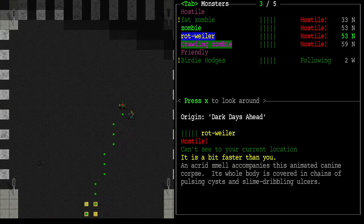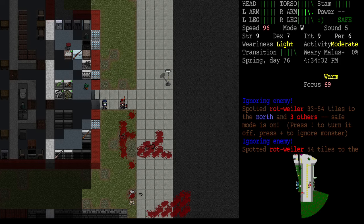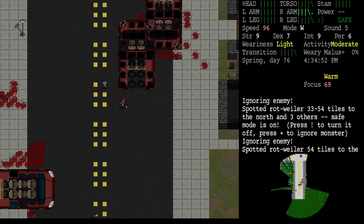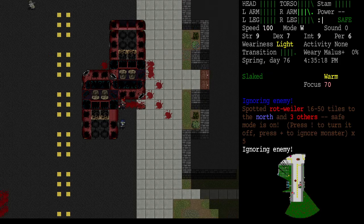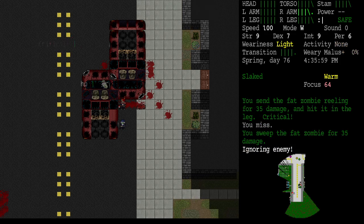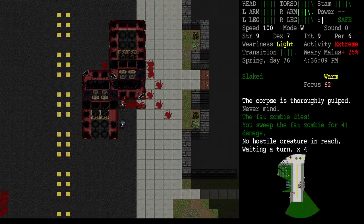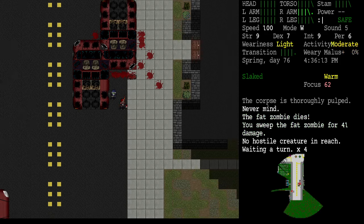We've got a fat zombie, a rottweiler, and a crawler — all to the north, quite a ways. That zombie has seen us and here he comes. Nothing else has seen us, so let's go back for the car.